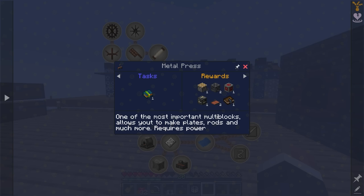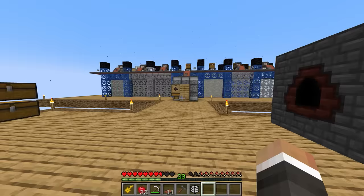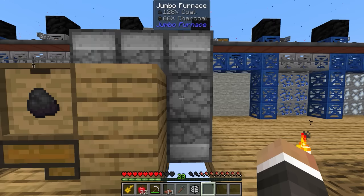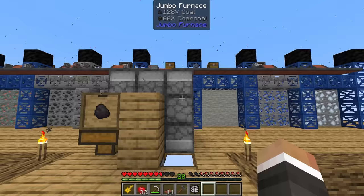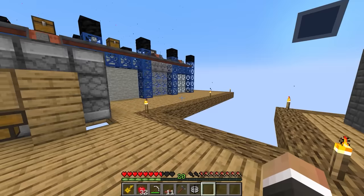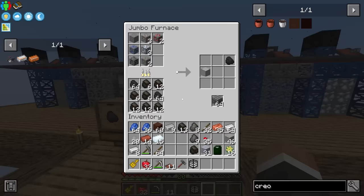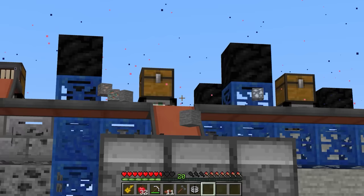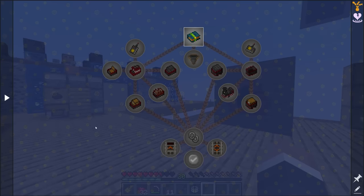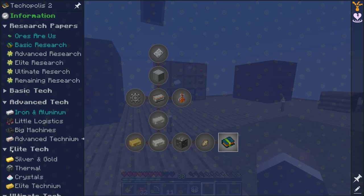Before we begin making a metal press, the metal press research paper needs 36 redstone, four technium, and a research paper. We don't quite have 36 redstone yet, but that is coming in slowly but surely. Also, if we unlock little logistics, we do unlock the rapid hopper, which I think could be useful, especially because we're starting to back up on items in the output slot. It's getting to the point where occasionally the wooden hopper just isn't fast enough to keep up with all the stuff being produced and pumped into our jumbo furnace.